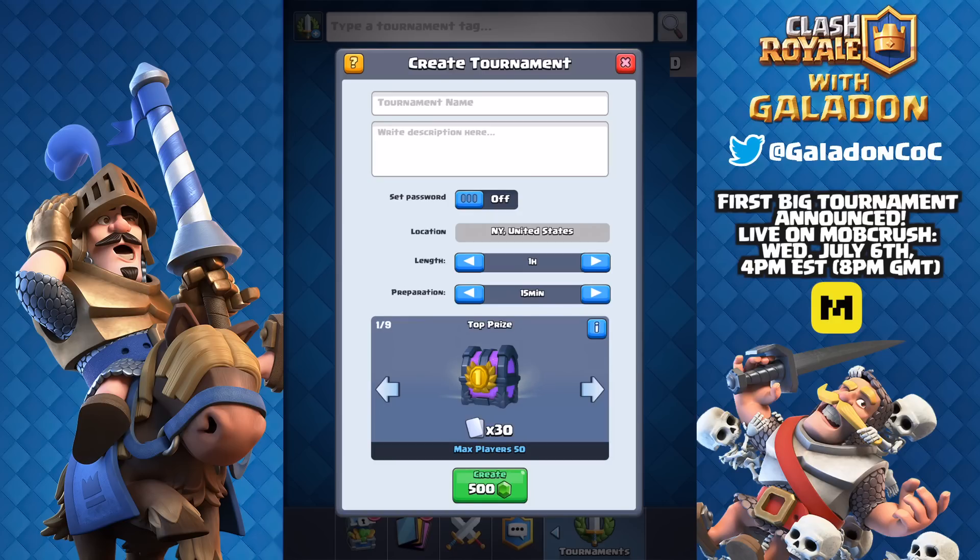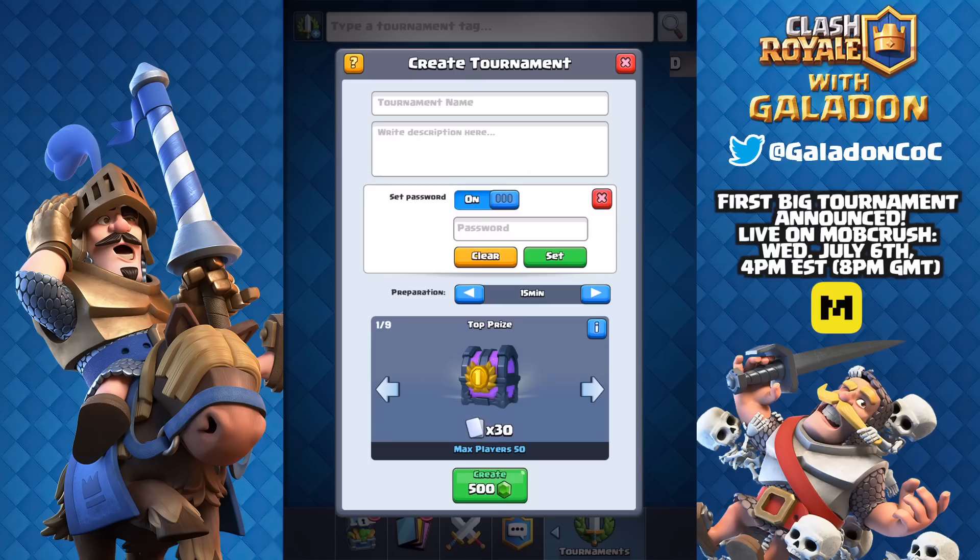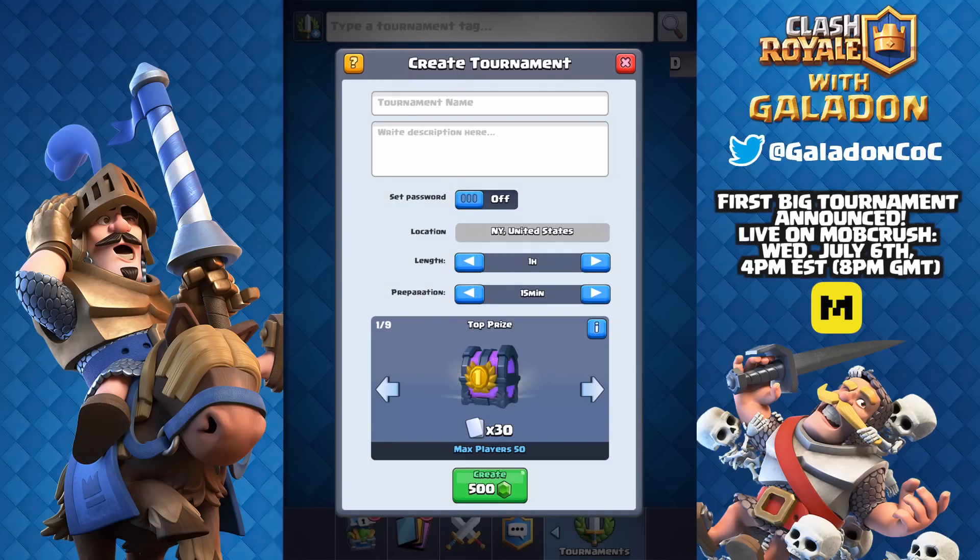Right away in the tournament tab you can see that the smallest tournament costs 500 gems and has 50 people. You can set a password on any tournament so only people with that password can get in. The length is variable, all the way up to three days, and the preparation time can be set to either 15 minutes or two hours.